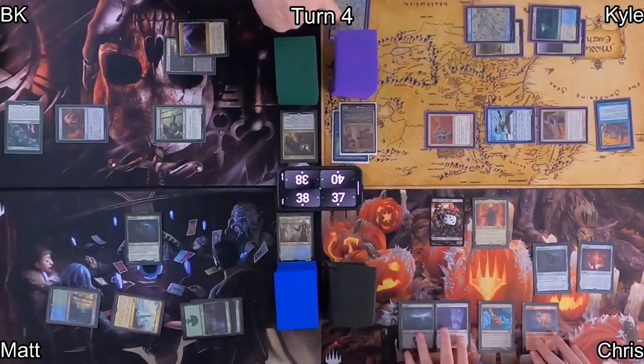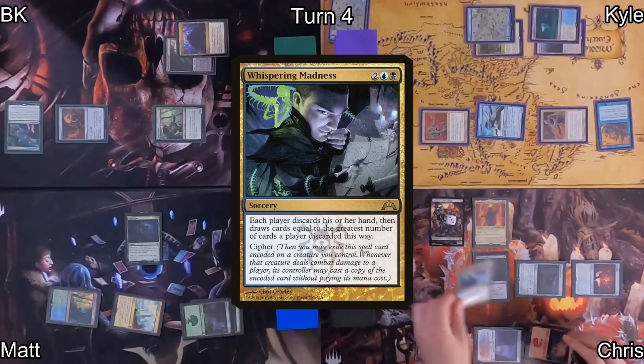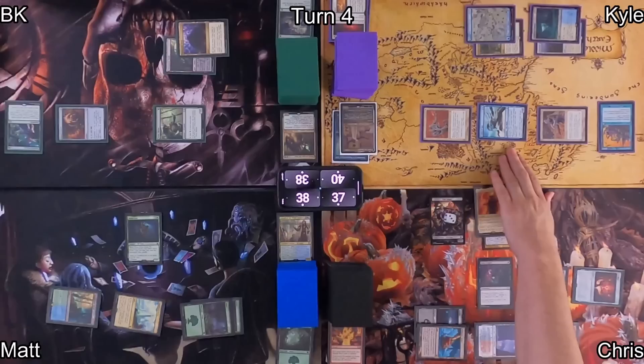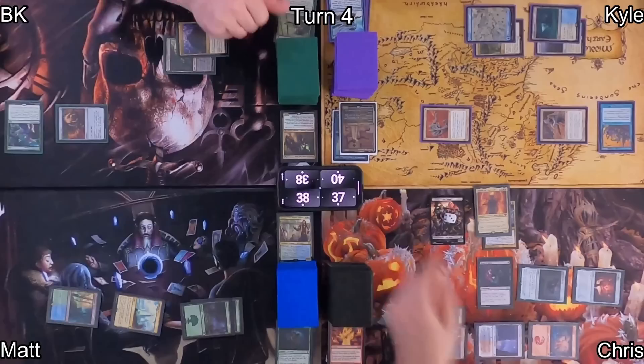Chris passes to Kyle who plays a Swamp and drops Feast of Sanity — when Chris discards cards, he'll sling damage and gain life. He casts Whispering Madness, so each player discards their hand. Whispering Madness has Cypher, so it's encoded on Sauron, meaning when Sauron deals damage, Chris can cast a copy for free. We all discard and draw back up to six. Chris's Feast of Sanity triggers three times, pinging a creature from each board state — notably my Elvish Mystic, which I really needed.